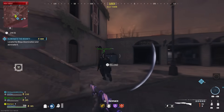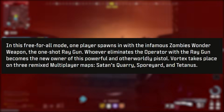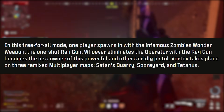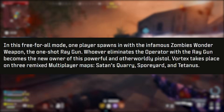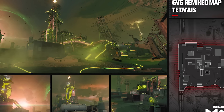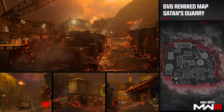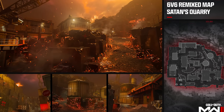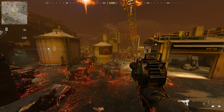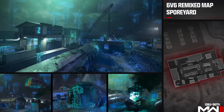Coming very soon in the Reloaded update is Vortex mode — a free-for-all in MW3 MP where one player spawns with the Ray Gun. Whoever eliminates that operator takes ownership of the Ray Gun. It takes place on three remixed MP maps: Satan's Quarry, Spore Yard, and Tatanus. The skyboxes are completely overhauled with a strong zombie aesthetic — much better than how Outbreak handled it in Black Ops Cold War.